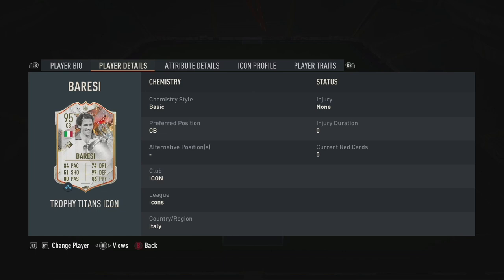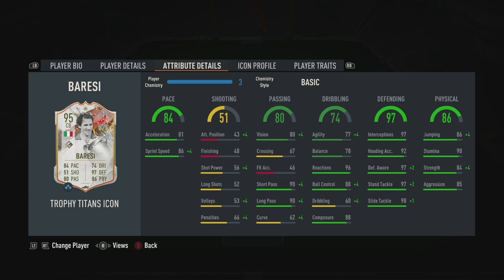He can only play centre-back. Looking at his stats: 81 acceleration, 86 sprint speed, 90 short and long passing, 96 reactions, 88 ball control and composure, 97 interceptions, defensive awareness and stand tackle, 92 heading accuracy, 98 slide tackle, 86 jumping, 90 stamina, 84 strength and 85 aggression. I'll give him a try with basic, although I think I might put shadow on him to give his pace a little bit more of a boost.